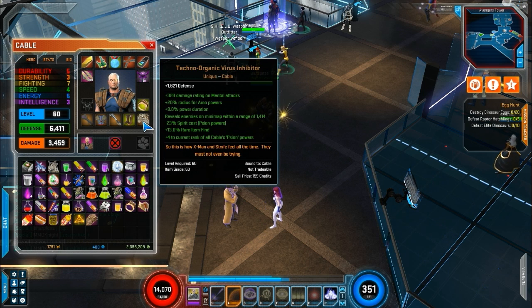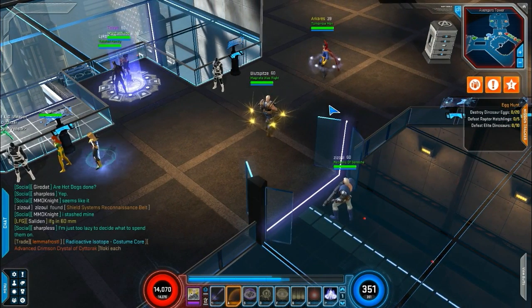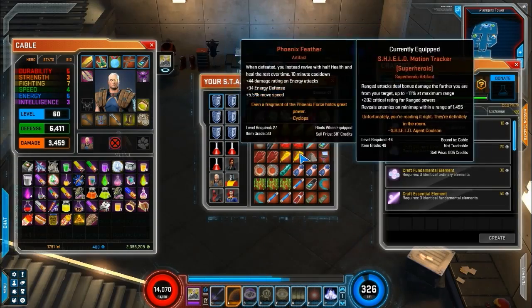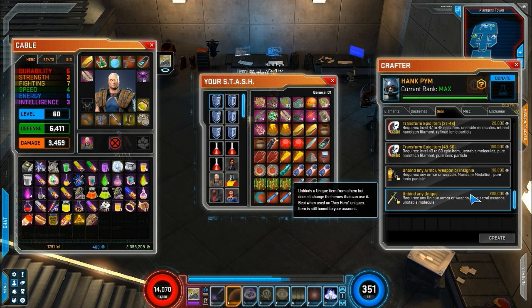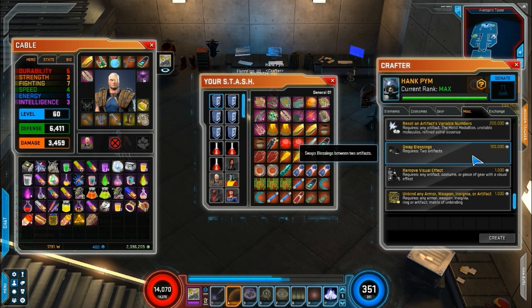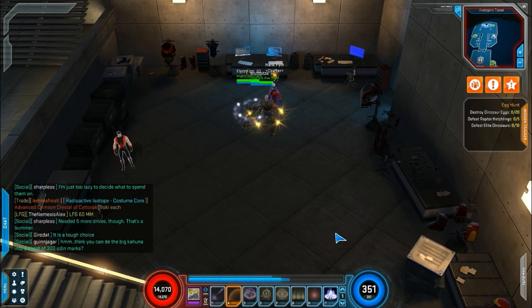For example, my Techno Organic Virus Inhibitor is required level 60 and item grade 63. The maximum item grade is 65, and there are recipes that let you do that for each individual slot. Let me see if they are actually on the crafter — I think they are but I'm not certain. They can't be in here because you have to purchase them; I don't think the ability to purchase them is actually in yet.